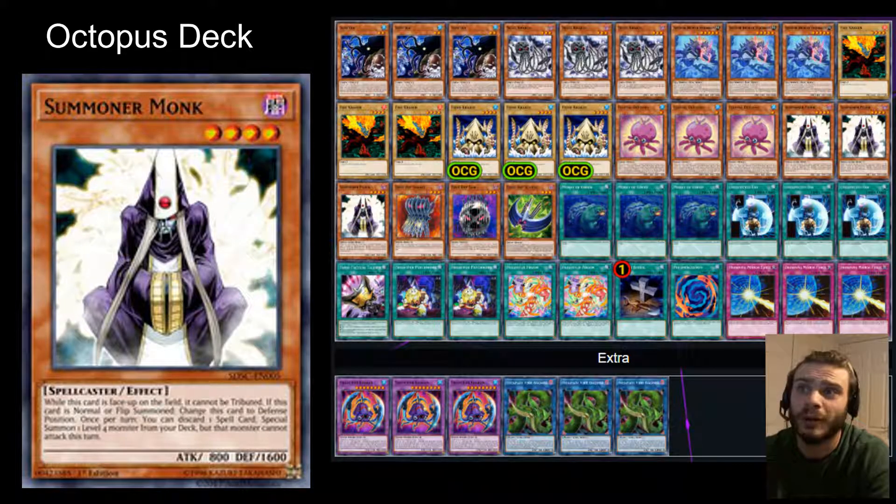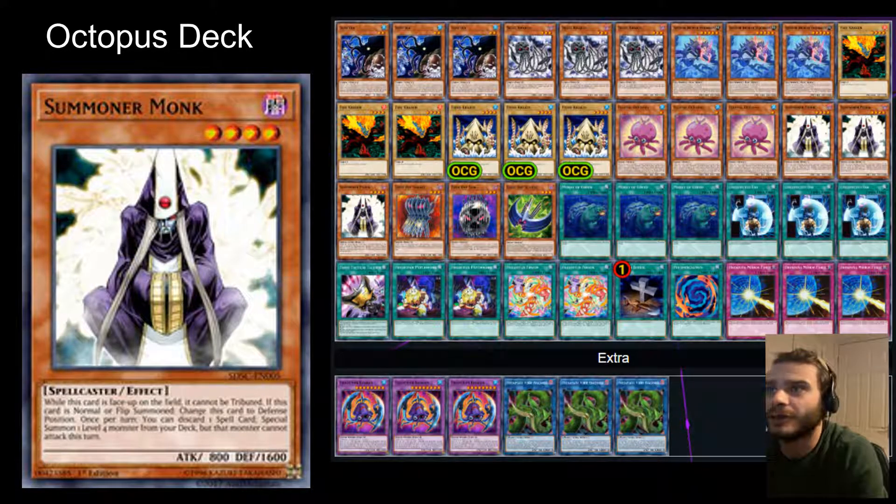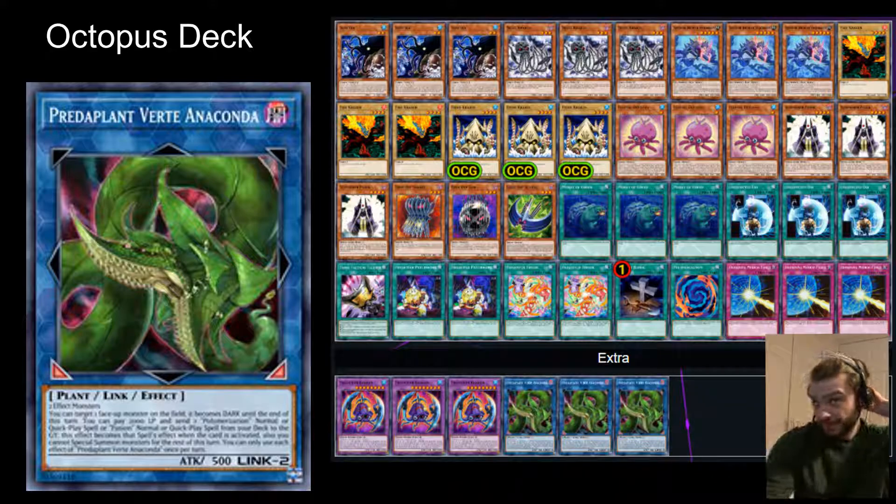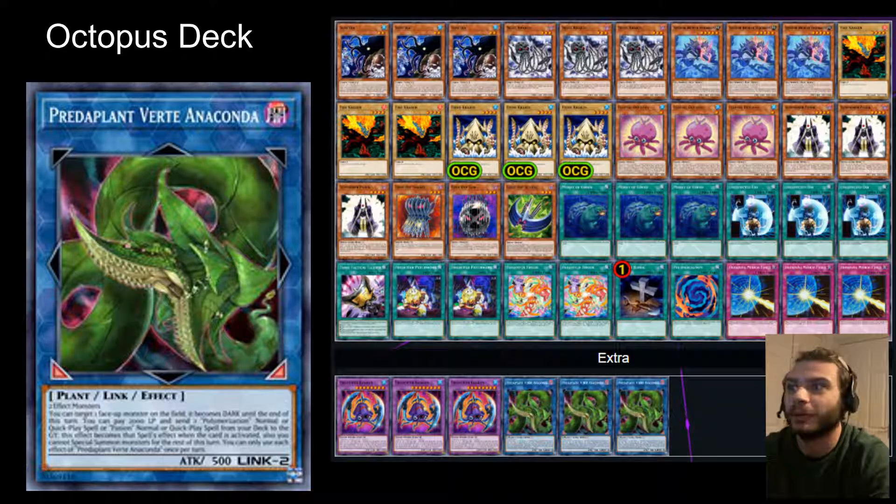I've got in three Summoner Monk. We've got quite a few spell cards that might be sat around, and it would be a nice way to bring out another four-star — bring out one of the Fiend Kraken or the Fire Kraken, which annoyingly won't get you the Predaplant. So you're going to have to think creatively there. But usually you can just bring out another Summoner Monk, and away you are. You can bring out the Predaplant, which lets you search Frightfur Fusion, and Frightfur Fusion in turn gets you the Kraken from the deep.